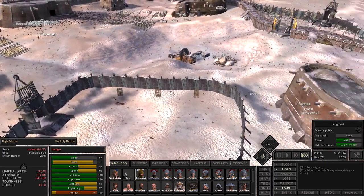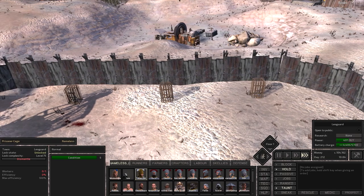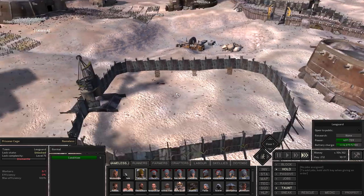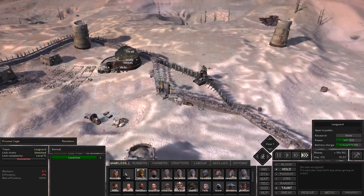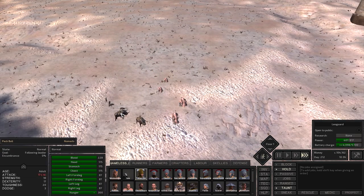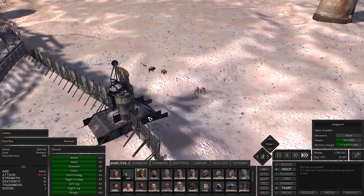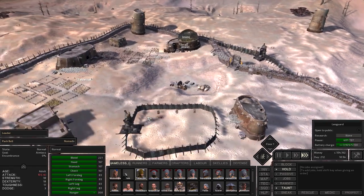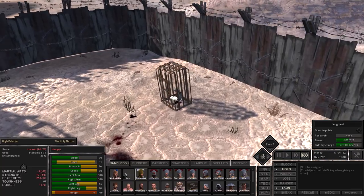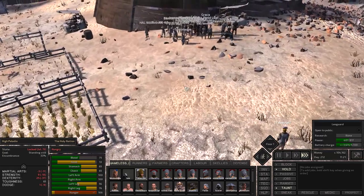Gladiator fights. I might also try to bring in another faction and set them both free — him free and somebody else free and see if they fight. I really want to know if they actually fight. These guys have been here for a while and this pack bull is the leader.